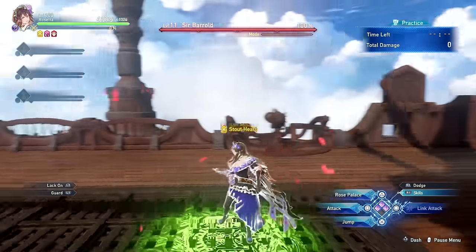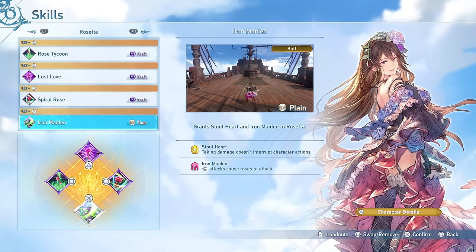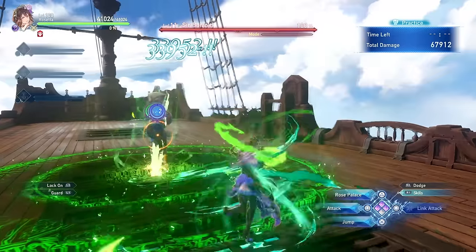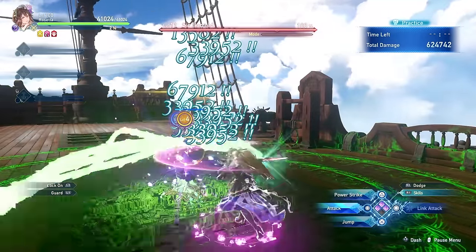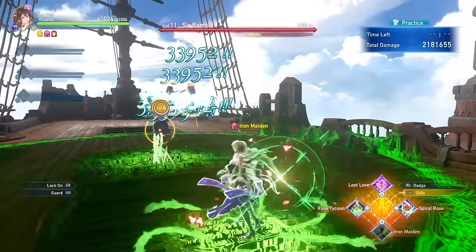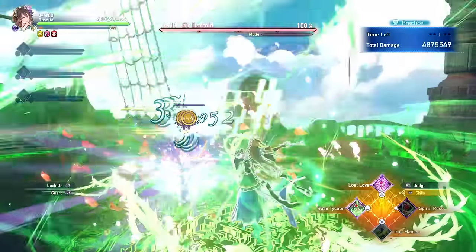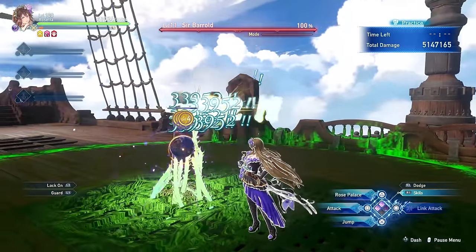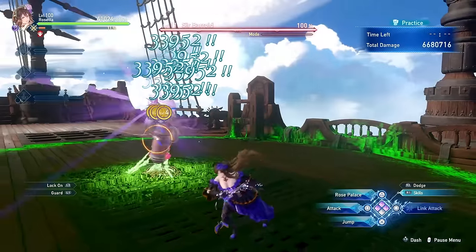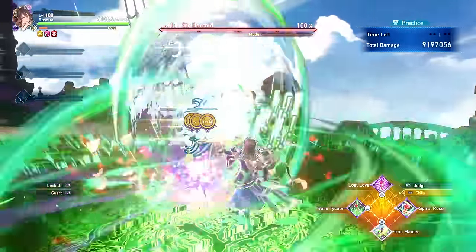Iron Maiden grants Rosetta the Stout Heart buff making her uninterruptible, as well as the Iron Maiden buff making all of Rosetta's attacks cause her roses to automatically attack. This skill actually applies to every single attack coming from Rosetta, not just basic attacks — meaning you can combine it with Spiral Rose, which produces 10 attacks from Rosetta's body. Each of your 3 plants will attack 10 times for every Spiral Rose hit, resulting in a total of 70 hits within a very short time span.